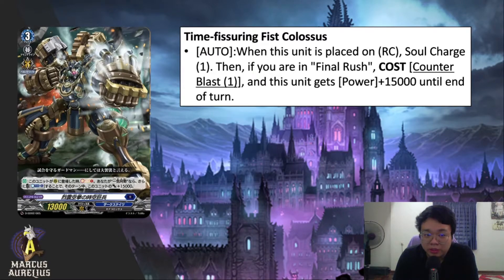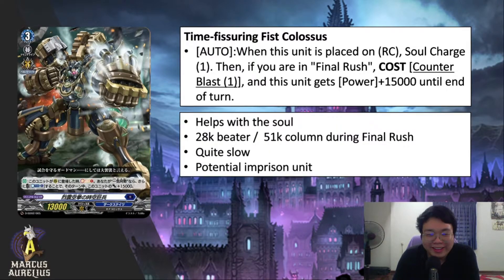Moving on to Dark States, we only have one card: Time Fissuring Fist Colossus, a Gear Chronicle card. It has one skill: when this unit is placed on rear guard circle, charge one soul. Then if you are in Final Rush, counter blast 1 and this unit gets 15K power until end of turn. This card is a 28K beater and forms a 51K column during Final Rush, provided you are boosting it with Bat Steve.